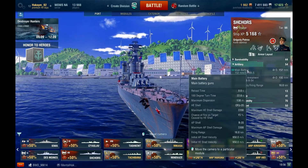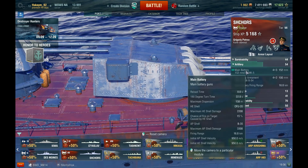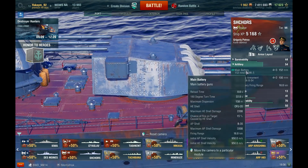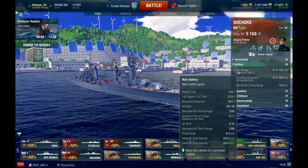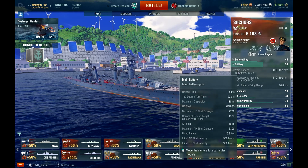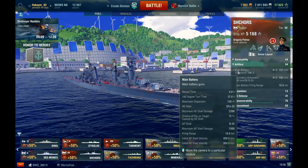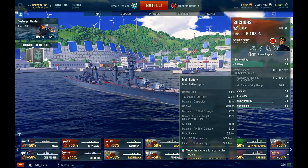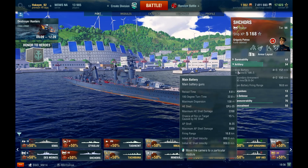Main battery: you have four turrets, a lot better than the Bajani which had three turrets with triple guns. Reload time is eight seconds, turn time is 22.8 seconds. Dispersion is very tight — 138 meters at max distance, at a max range of 16.8 kilometers. Max HE damage is 2,200, which is actually pretty good. AP is 3,300, and when you can, use your AP. Your AP does pretty good damage, especially with the very tight dispersion and high rate of fire.